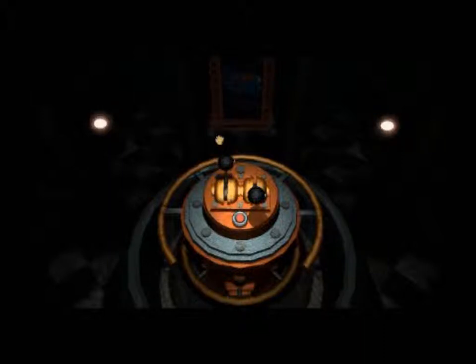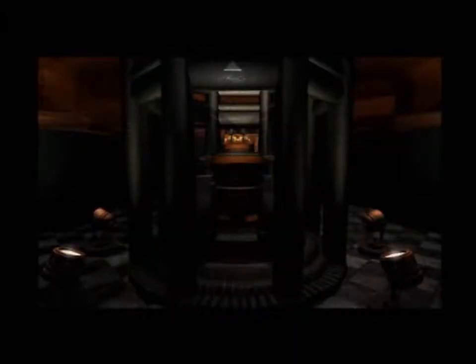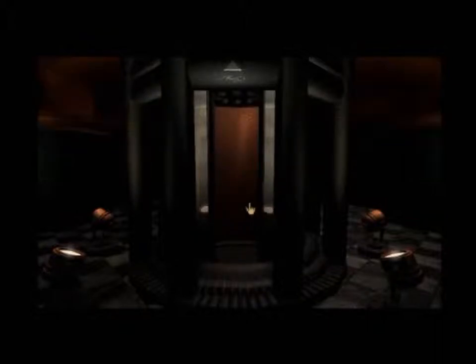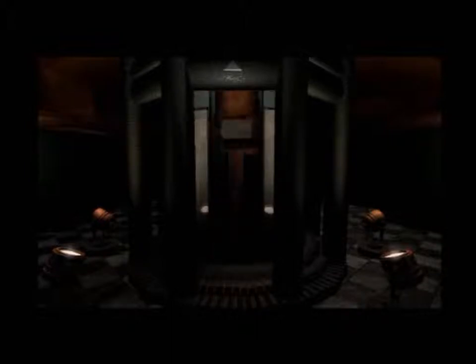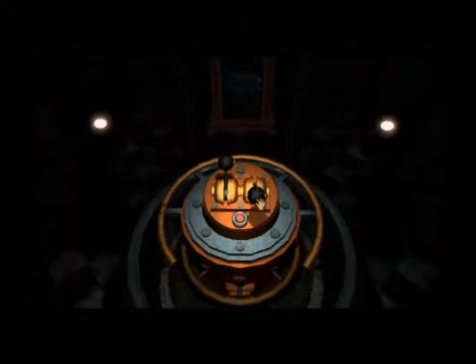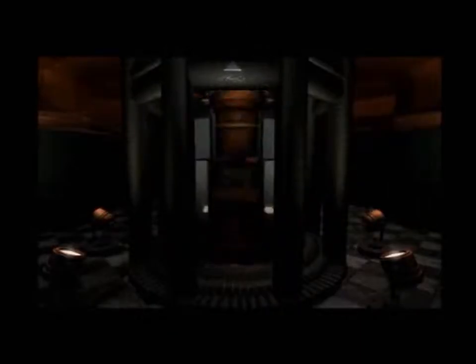So there are two switches here. The left switch unlocks the building, and the right switch actually rotates it. When you feel like you've rotated it long enough, you pull the left switch down to lock it back into place, and you get to hear a sound. That sound is very important — both in this age and in another age that we'll come to later.